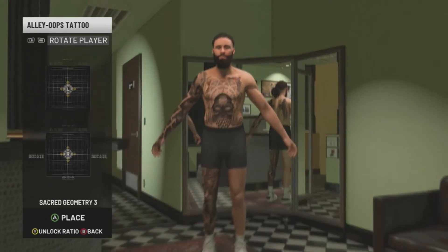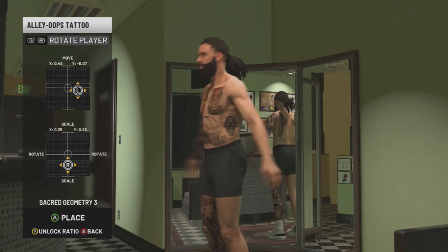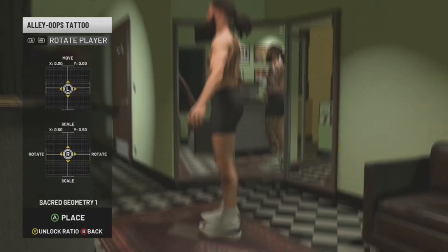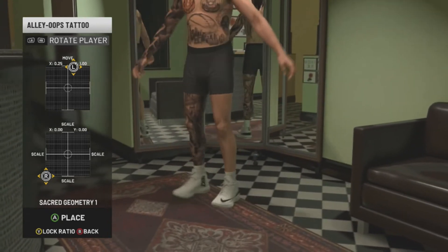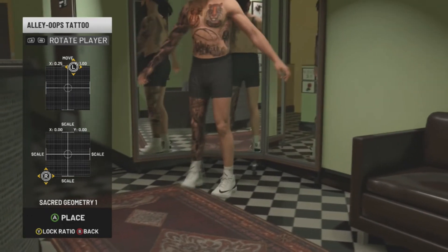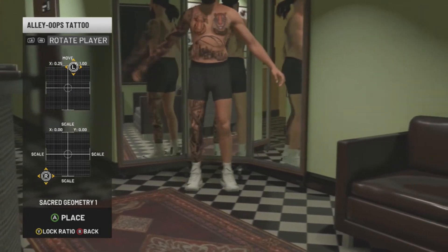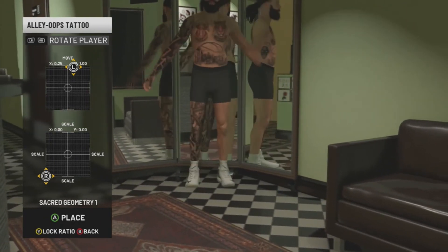So following that, what you're going to want to do — you see the mirror that's directly behind me right now — what you're going to do after you place all the tattoos is just have a tattoo. It doesn't matter, you can use a 2K logo or any of them, just make sure you make it as small as possible and place it where it can't be seen. Then hit LB and RB repeatedly so you can move back, and you can see slowly my 2K character right here is moving backwards into the mirror itself.